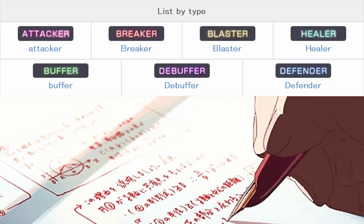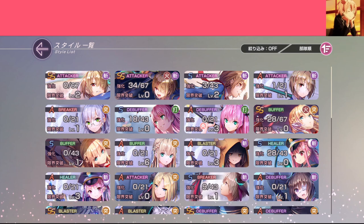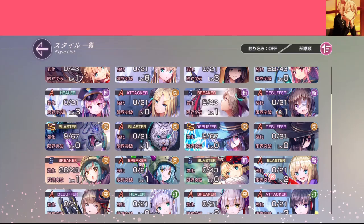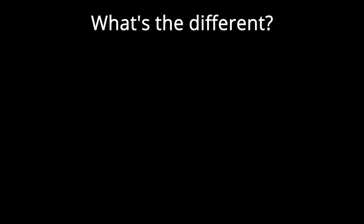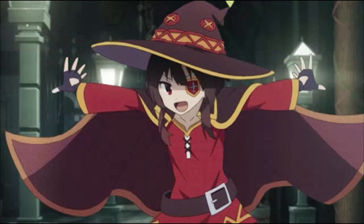Now let's talk about different character types. This is gonna be a long section. Different characters can have different types — I mean, it's kinda obvious at this point. But what might not be obvious is how they differ from each other. For example, what's the difference between Attack and Blaster? Sit down, because Professor Scuff is gonna show you.